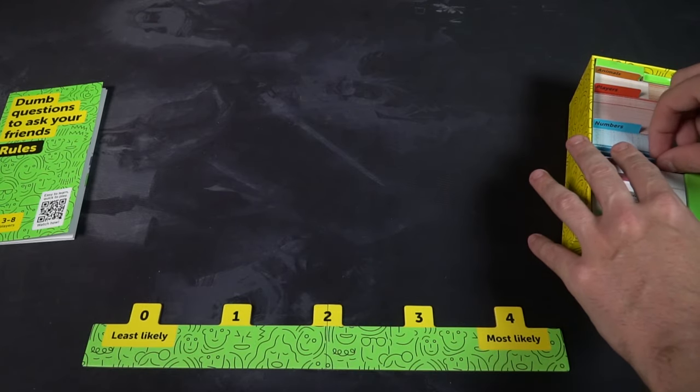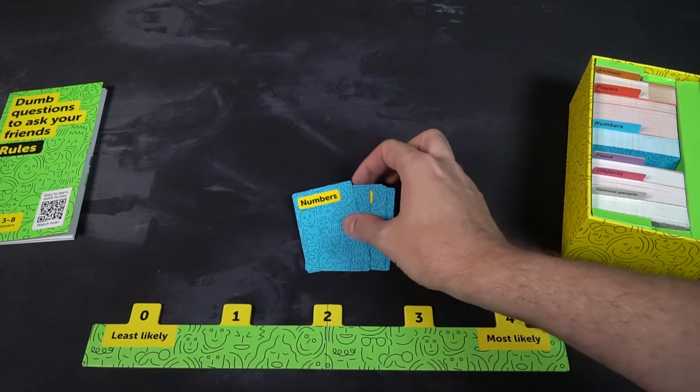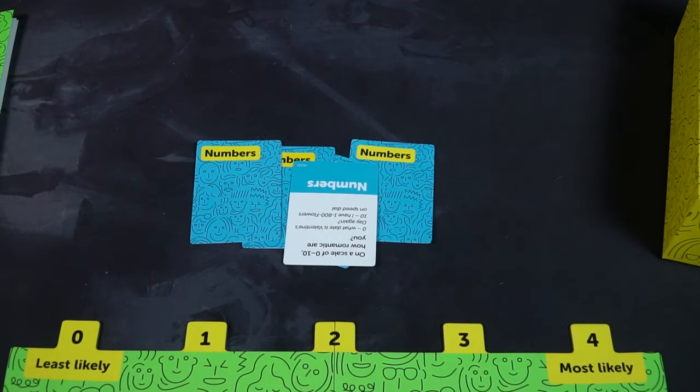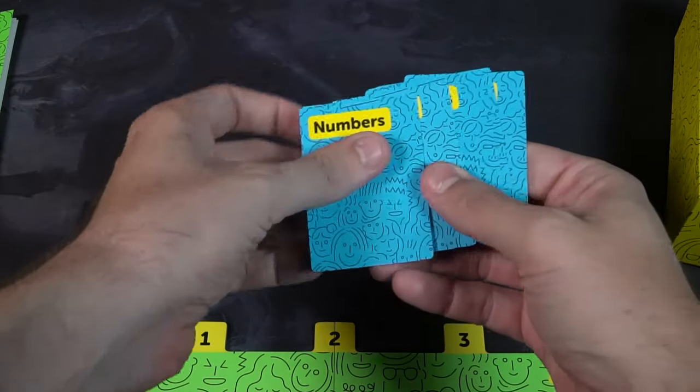Playing the game is quite simple. The person who has the board in front of them chooses a category — maybe numbers — and pulls out five cards from that category face down without looking at them. The main player then closes their eyes, and one of the other players reveals one of the cards. Everyone looks at the question, for example 'how many Twinkies could you eat before you felt sick?' and every player thinks about their answer.